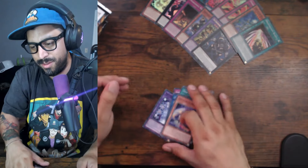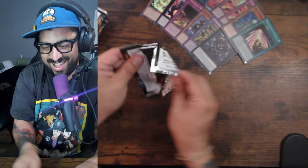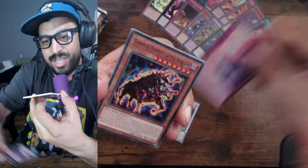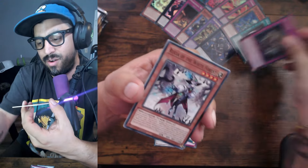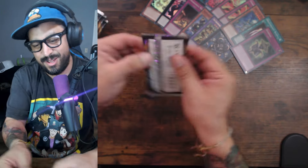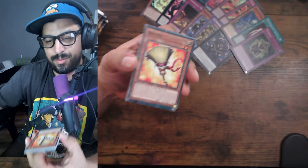Yeah, I think I'm gonna make that Exodia deck — getting a bunch of Exodia support. All right, here we go guys! Tenpai is always been good. Oh — Ragdoll! What's the Blader? Oh, Buster Blader! You know, let me see — we didn't pull Broomy.